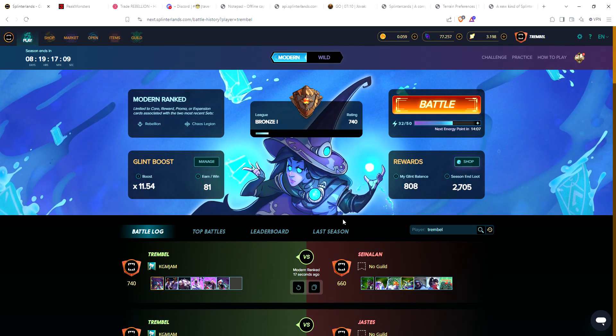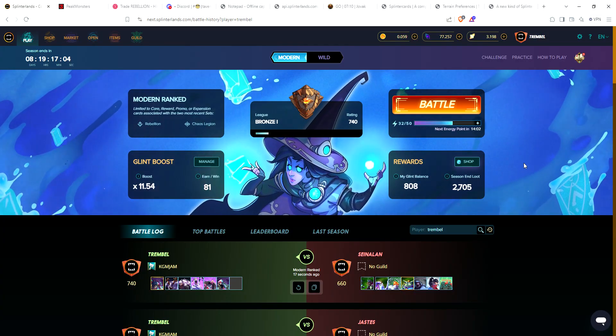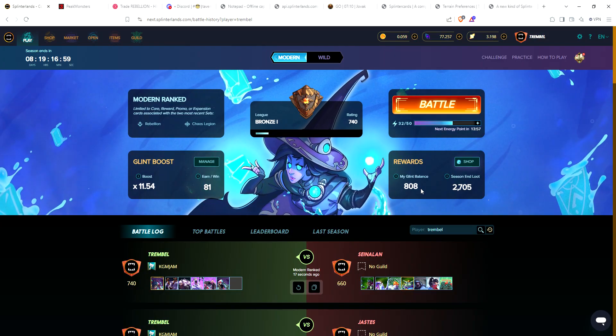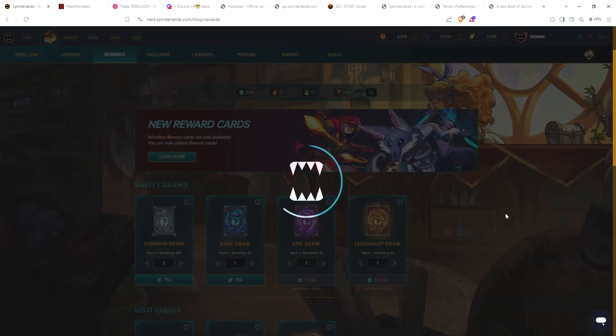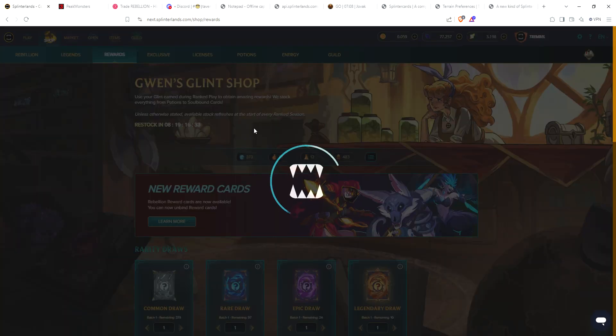Hey guys, Gavin the magic back again, another Glint Store Buy video for Saturday October 5th, 2024. Another rough day of grinding but managed to get through all three accounts. Got enough glint on my third account to pick up five common cards — that's kind of my goal every day — so let's go ahead and get those and see if we can get lucky and get a rare card. That way I can keep the gold and I'm still deciding if I want to unlock the card and sell it or just burn it for glint.